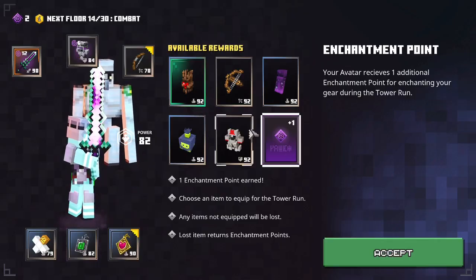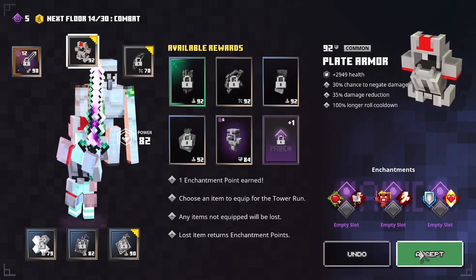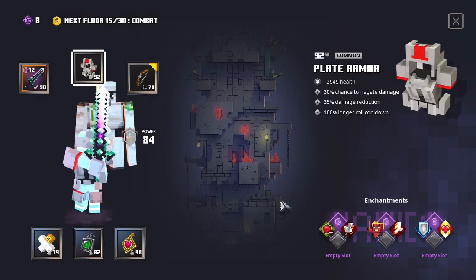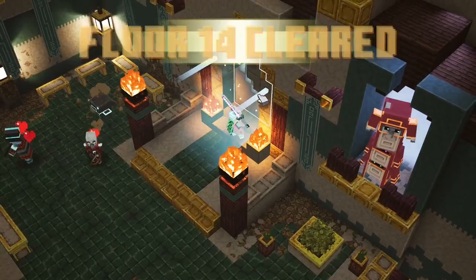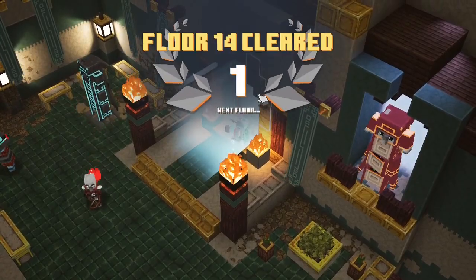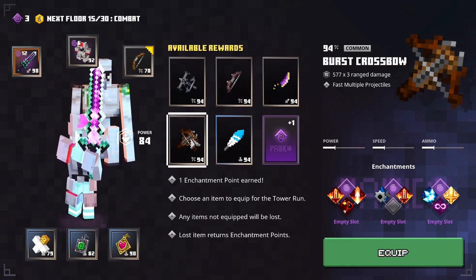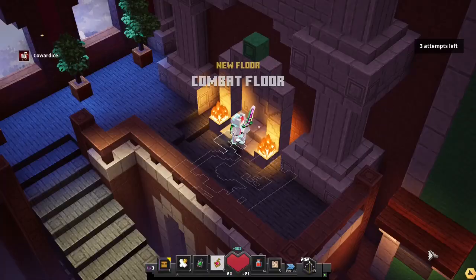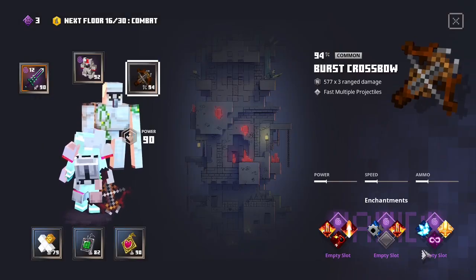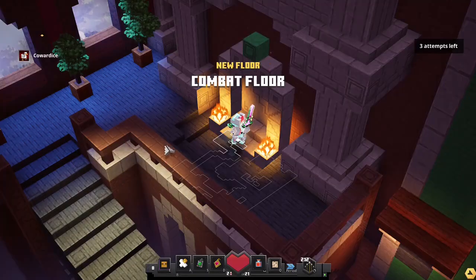After the thirteenth floor, I take the plate armor and enchant it with cowardice. Now after the fourteenth floor, I change my ranged weapon for the first time. I take the burst crossbow and enchant it with two times infinity.